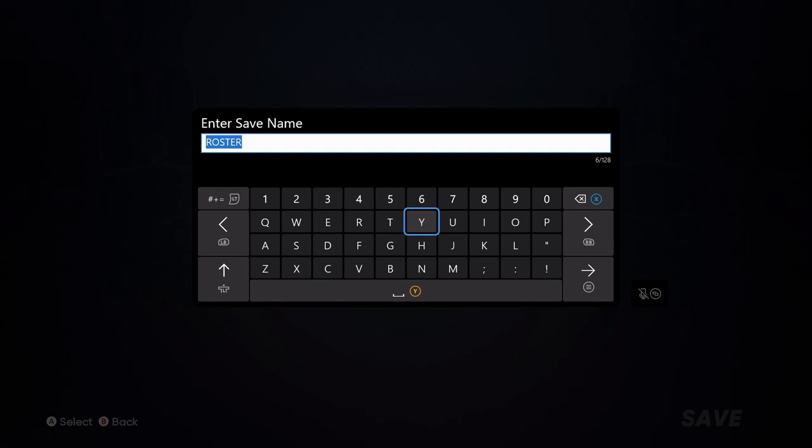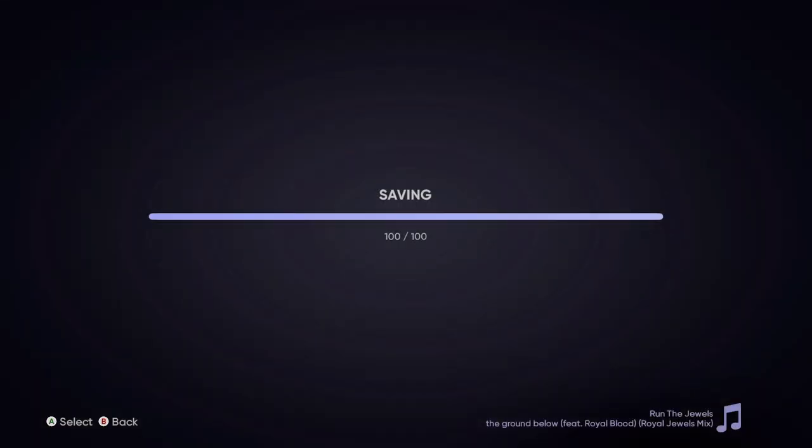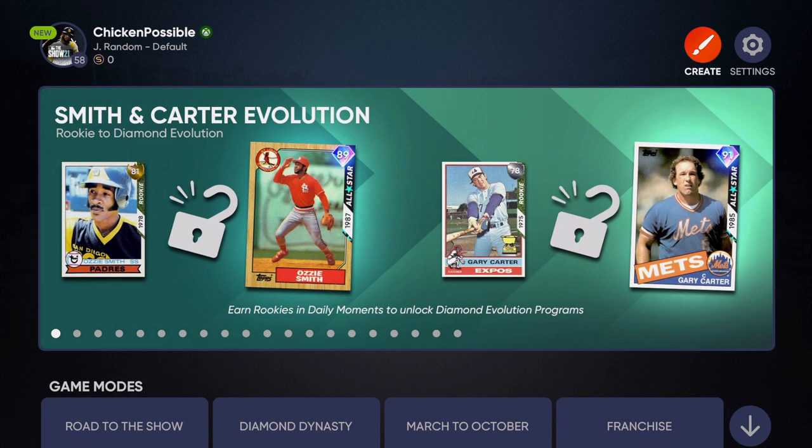You can press Start to accept the default name and then press A one more time — the quest should unlock for you at this point. If not, go ahead and just start up an exhibition match. You don't even have to complete it; just get it started up and that should trigger the quest to unlock.